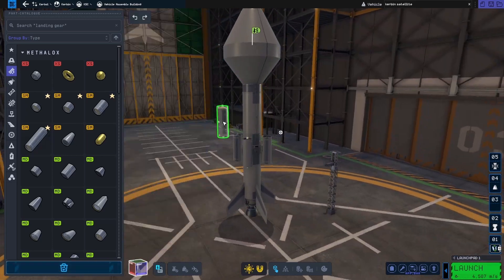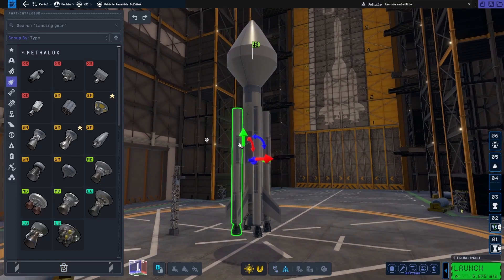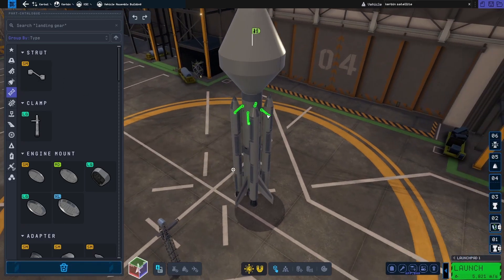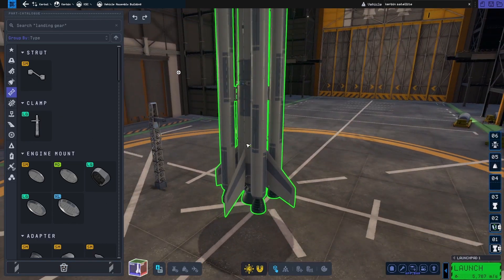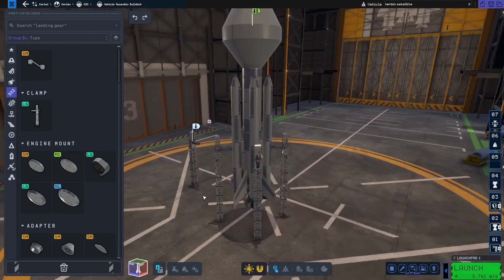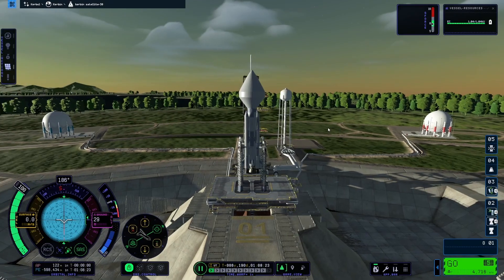I kind of last minute decided to add these extra tanks just for a little extra delta-v as a buffer. You definitely want to have that just in case anything happens — I've been having trouble keeping a steady apoapsis and periapsis as they randomly just move on their own without any engine input. Throw those clamps on, get rid of that one, and I think she's ready. We're going to go ahead and go to the launch pad.